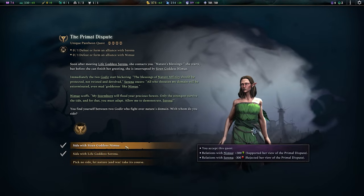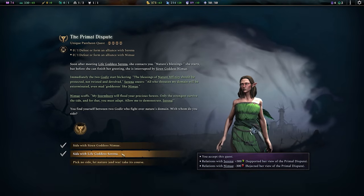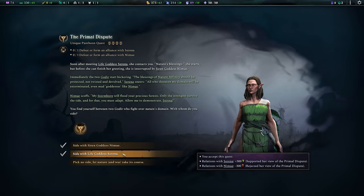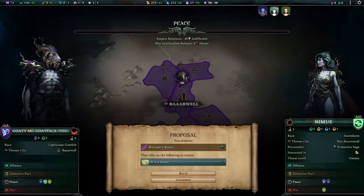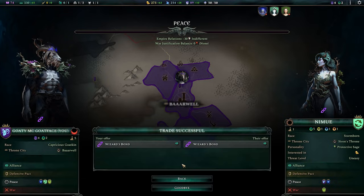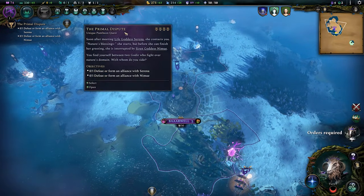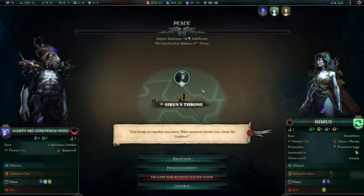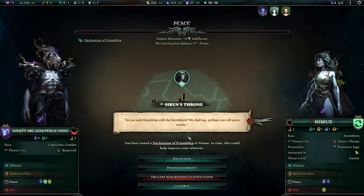I feel like there's a weird relationship with my people and life. On the one hand we love it — we're big goats. But on the other hand, we're sort of deathly. So I'm going to take Siren Goddess, I think. And because we're getting off to such a great start, I'm going to sign a wizard bond as well. Defeat or form an alliance... let's be friends. A declaration of friendship it shall be.